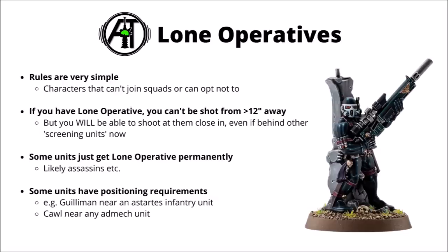The other type of character is the lone operative. The rules are quite simple — if the character has this rule, they won't generally be part of a unit and can't be shot from greater than 12 inches away. If the enemy gets close, you will be able to shoot them even if they're behind screening units — a change from 9th edition. Some units get lone operative permanently, like assassins. Others like Guilliman and tech marines have positioning requirements — for example, Guilliman needs to be near any Astartes infantry unit to gain it.